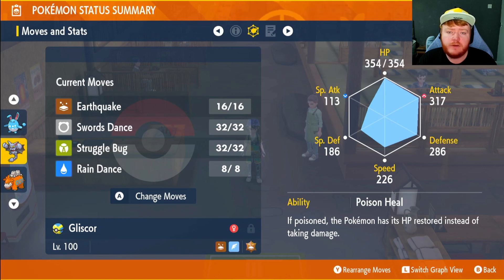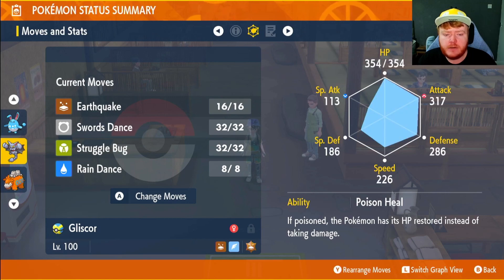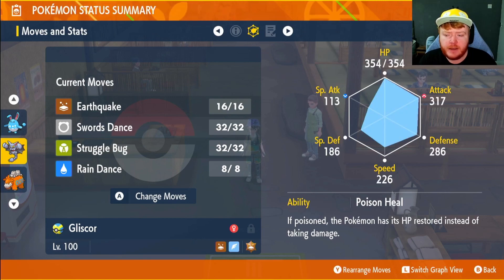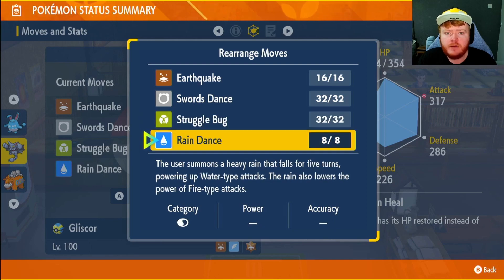That's where the ability Poison Heal comes in — as long as we're poisoned we restore health at the end of every turn. EVs in HP and Attack, Adamant Nature, max IVs in everything except Special Attack. We have Earthquake for damage, which is very strong and super effective against Fire types. Swords Dance to increase our Attack, Struggle Bug to decrease Typhlosion's Special Attack, and Rain Dance just in case we want to nullify the damage output of Hisuian Typhlosion.